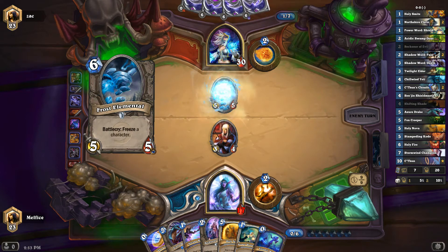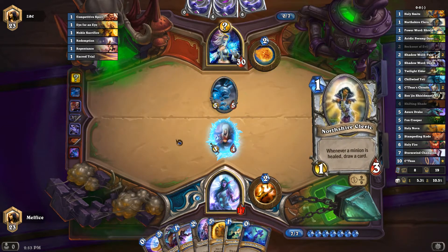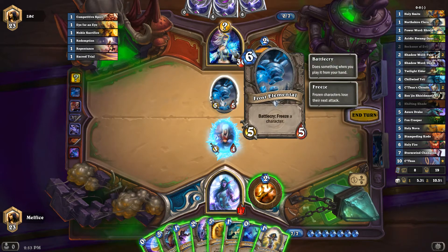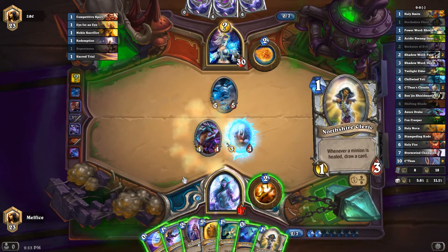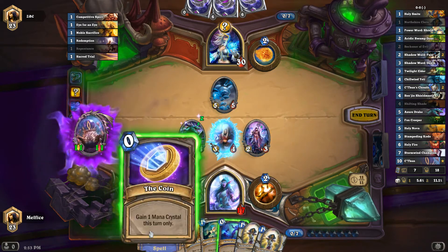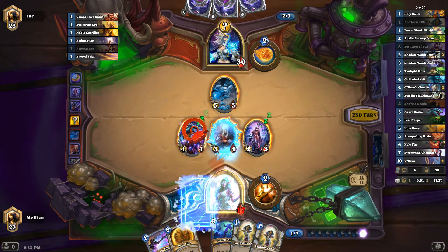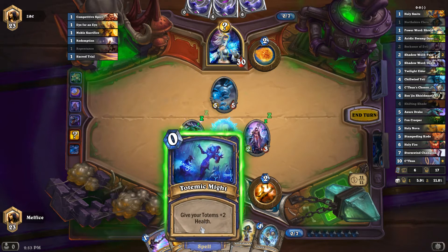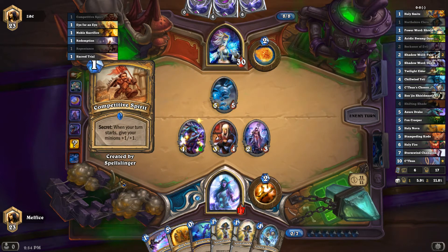Okay, he has some kind of basic deck. So he has a Paladin secret — that's definitely from mine. We obviously don't have a way to deal with that. We're going to have to develop a board here. C'Thun's Chosen — that's fine. And I can actually save that in case he has a counterspell. Oh, competitive spirit. So much for trying to save my Drake — it would have probably been removed anyway because he would have pinged it.